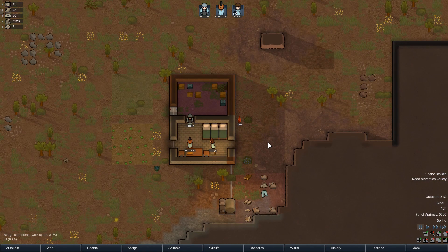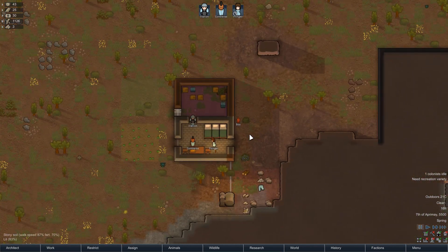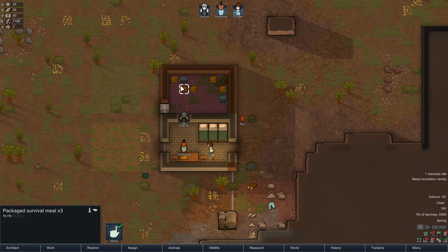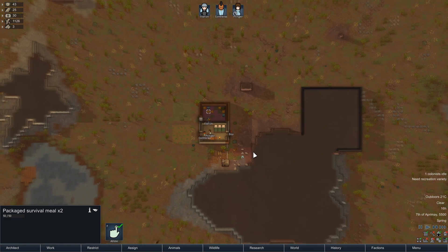We've got our three intrepid colonists. We've got a basic shelter up, some beds, somewhere to eat, and a refrigerated section. Now that we have power, we can start to install a cooker. We can start hunting some animals and actually making some proper meals rather than living off these packaged survival meals, which don't taste good to anybody. So what we're going to do is we need to hunt some animals.